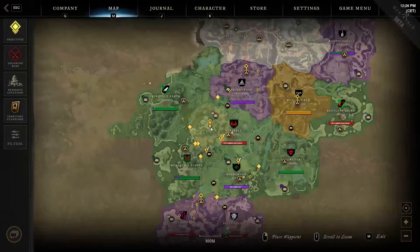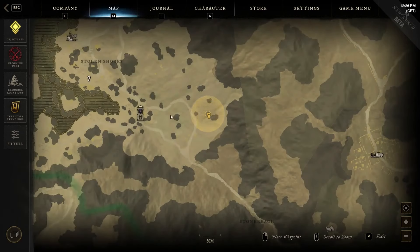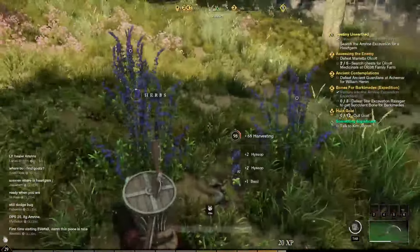Time for the fifth and last location, which is still in the area explored from the second location. But on this location you have to reach the last bottom right small boulder shown in the map, where you will find another group of herbs close to one another.